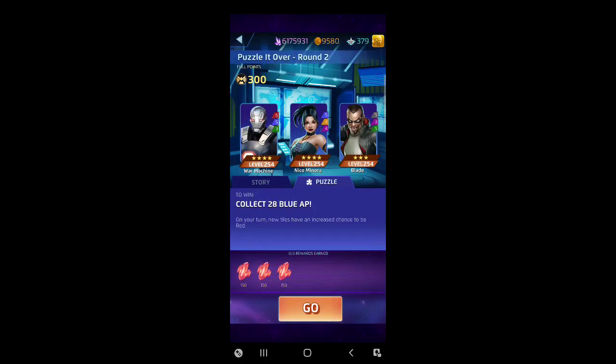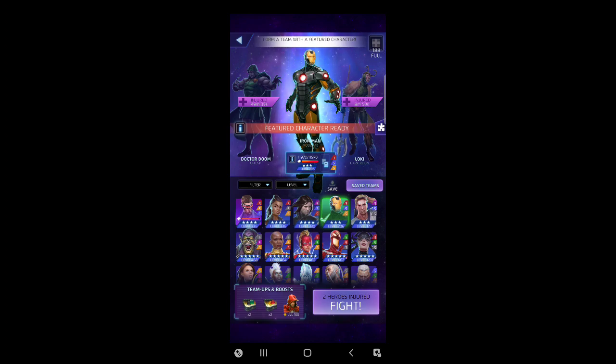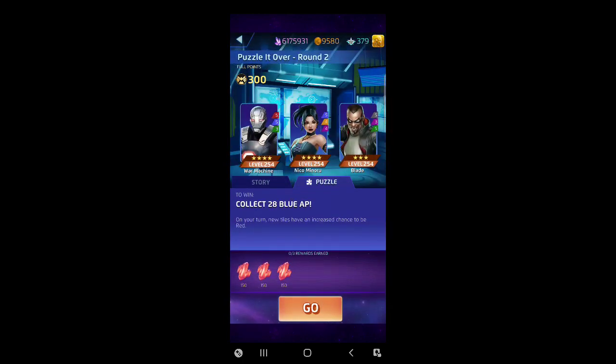Puzzle over, round two: collect 28 blue on your turn. New tiles have an increased chance to be red, but I've got to make blue. I need blue and it's going to be increased chance of red. I could use three-star Iron Man — if you throw out like 12 yellow, get three recharges out on the board, you'll make all the blue you need. But that relies on getting 12 yellow. Let's go back and see the opponents: Nico, War Machine, and Blade.